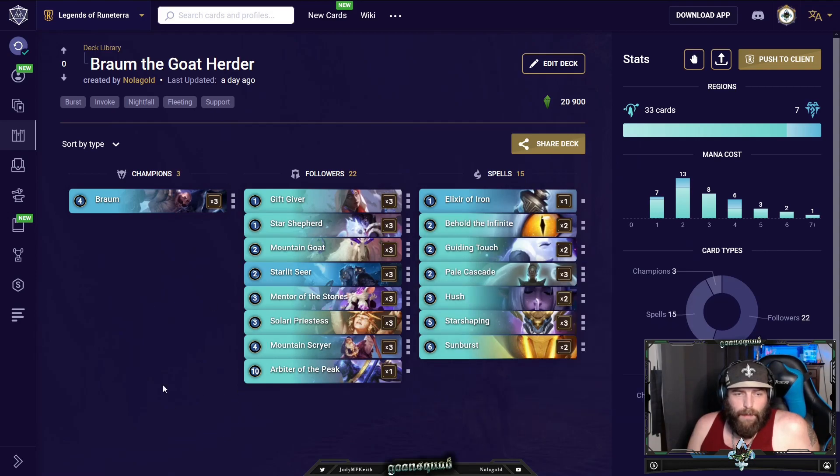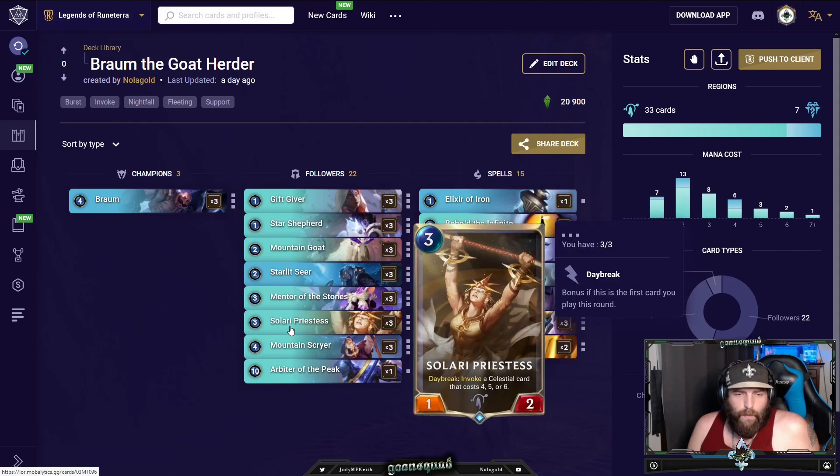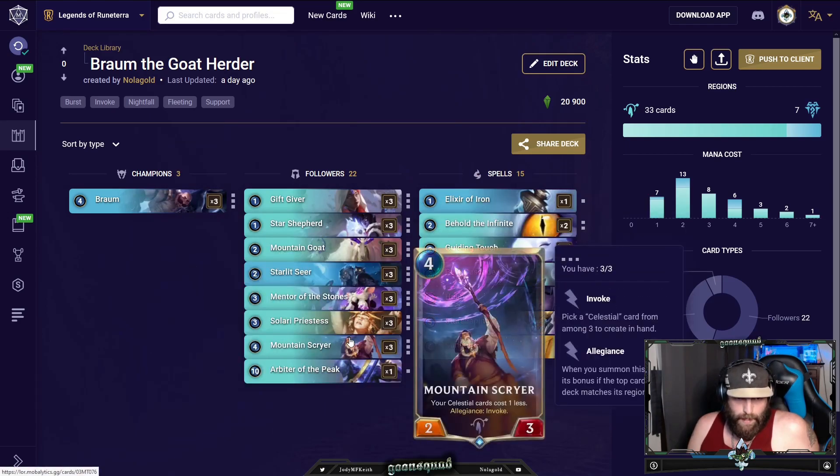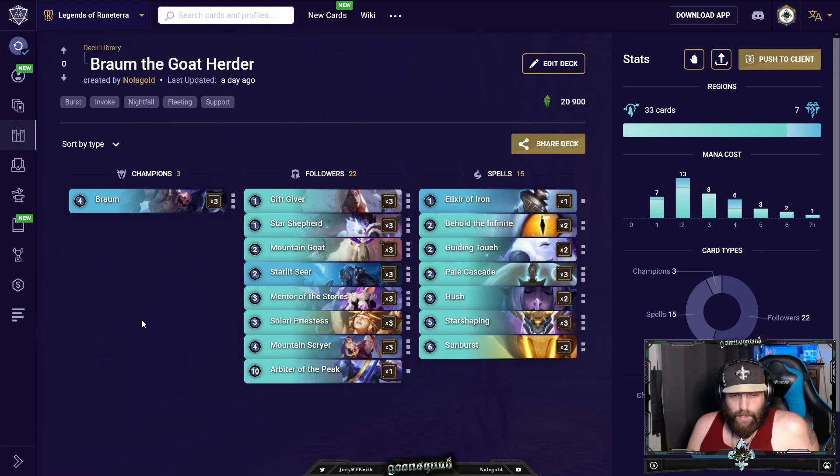We're just going to grind our opponent out on card advantage. The problem with invoke decks is that the bodies are kind of weak — three mana for a 1/2, four mana for a 2/3. But they're usually picking up impactful spells or units, same with Behold the Infinite. We can mitigate that by getting the early Starlet Seer, because if we're playing gems, sunburst, or removal spells from invoke, we start drawing cards with reasonable stats. Mentor and gems give them more frontside to discourage your opponent from attacking and offer trades.